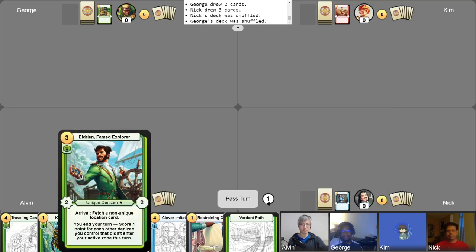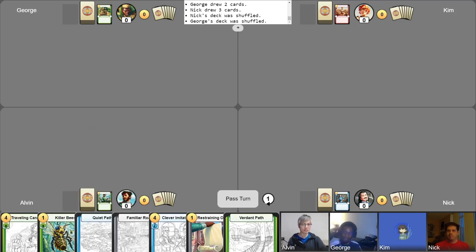And finally we have me. I'll be playing Eldrion Famed Explorer. This deck is a combo deck that's attempting to combine token generators with copy effects to produce swarms of tokens. Let's see if I can draw the right pieces in the right order and make that happen. That's it for the intros. Mulligans have been completed. Let's begin the game.